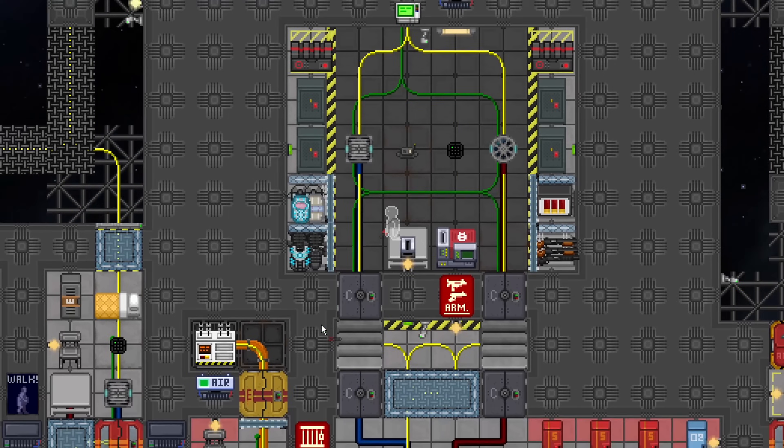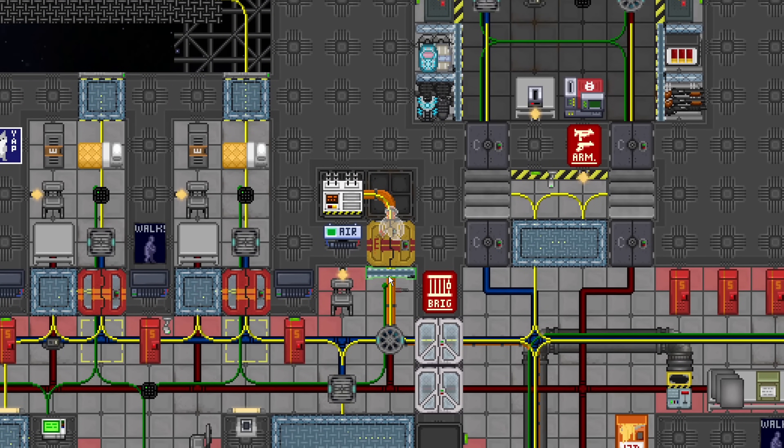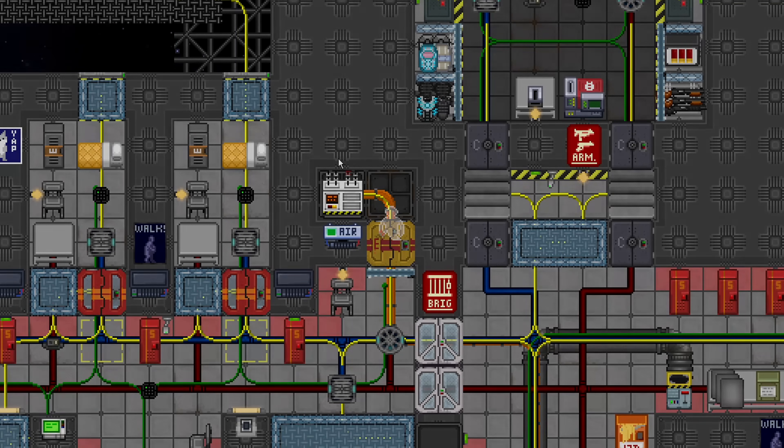I'm not entirely sure substations are even meant to be mapped like this — double door, triple wall, not exposed to space. It doesn't really follow the other map standards for substations. Maybe it's fine that some security areas are extremely easy to break into and some are extremely hard — it has variety. Anyway, I mainly just did this for fun. I thought it was interesting. Thank you for watching.